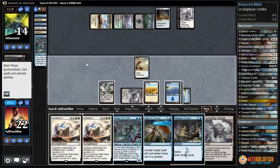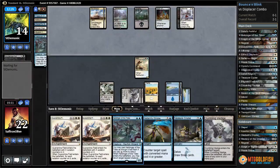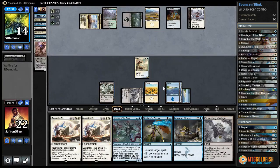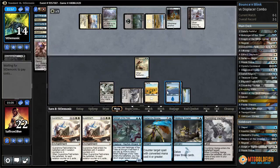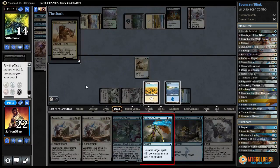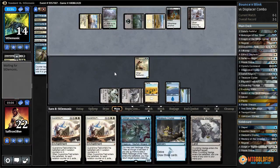Leave up Disdainful Stroke in case they try to play something big - Siege Rhino, Brood Monitor, etc. Yeah, we're going to counter the Siege Rhino - not part of our plans. It does open the door for a Brood Monitor but Siege Rhino is big. Knight of the White Orchid. Let's attack with our Reflector Mage.